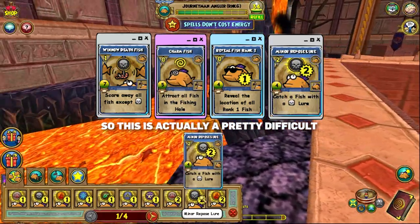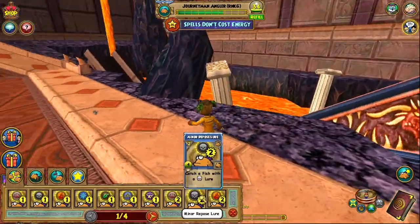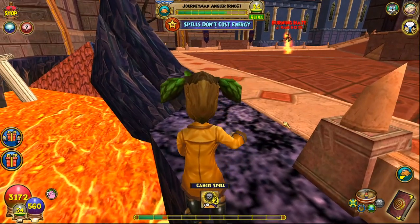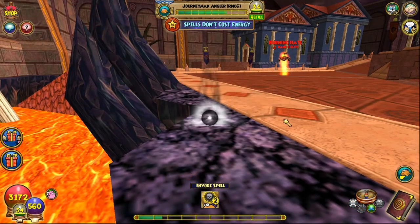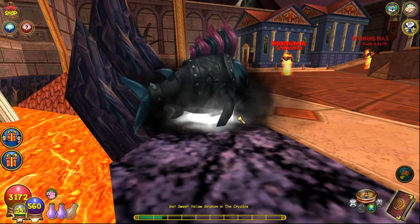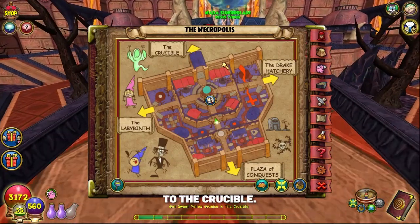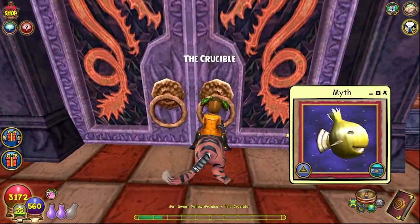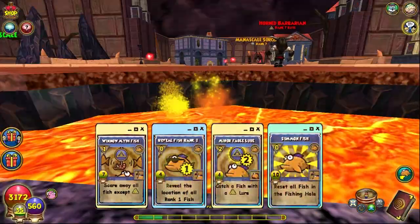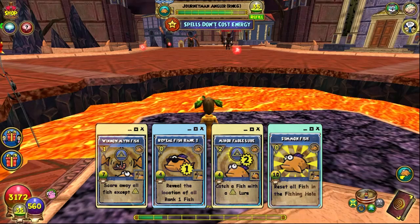This is a pretty difficult fishing spot because the fish keeps going under the floor. As mentioned in tip 2, you know you've hooked a fish when the wording above the fish icon changes from 'cancel' to 'invoke' — which is why I knew not to retract the lure when it hit the floor, because it was actually hooked. The next fish is in the Crucible. Go back to the entrance of Dragonspire, through the Necropolis, and follow your arrow. The Sweet Yellow Grunion is a myth fish rank 2 — cast Winnow Myth, Reveal Rank 1, then use your rank 2 myth lure. If there's no fish left in the pond, reset it and redo those steps.